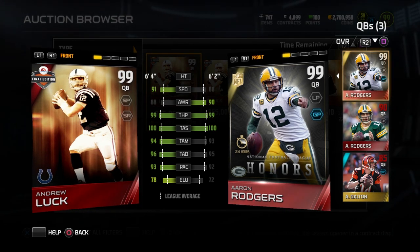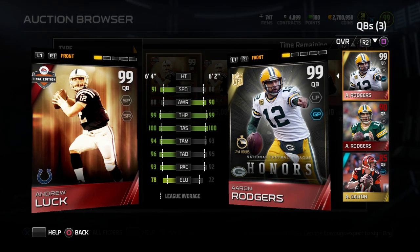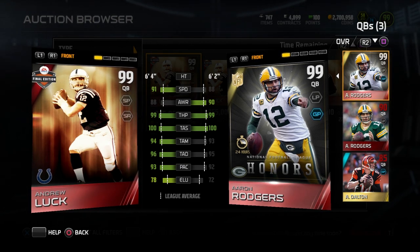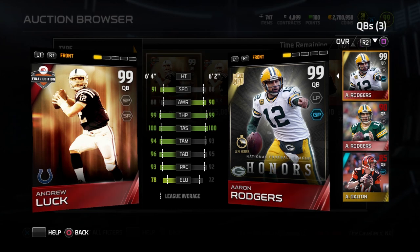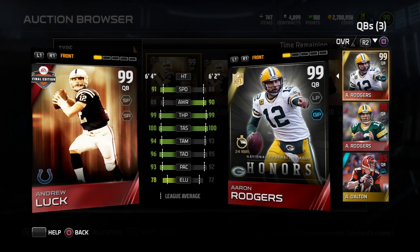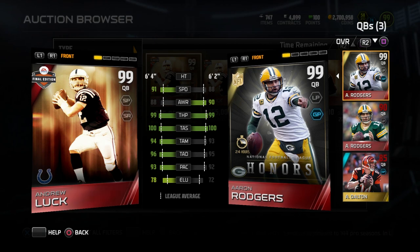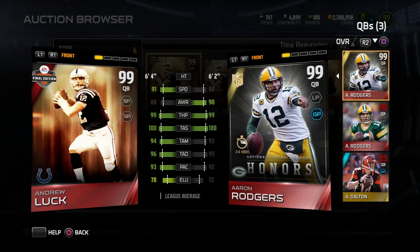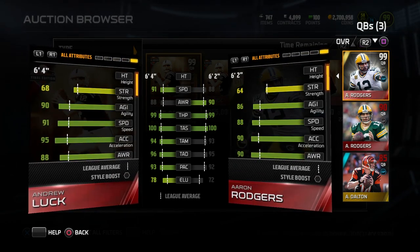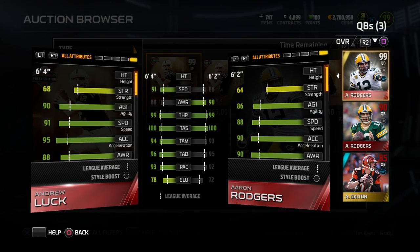I don't really care about awareness unless there's some weird thing about quarterback awareness that makes you throw inaccurately that we've never really been able to show on screen. Awareness is probably the attribute I care least about for quarterbacks. Throw power — they're the exact same at 99. Throw accuracy short — both at 100. Throw accuracy mid and throw accuracy deep for Andrew Luck are both one higher than Aaron Rodgers, as well as his play action. He's more elusive as well.